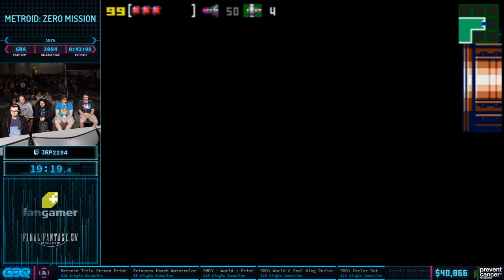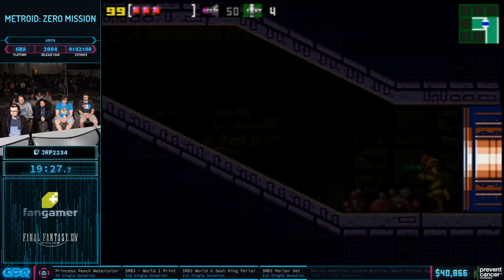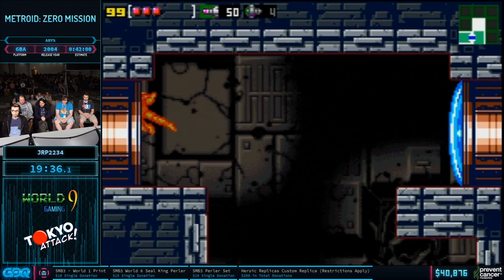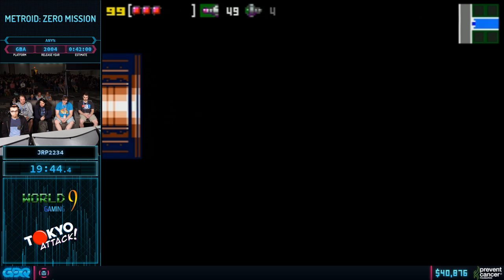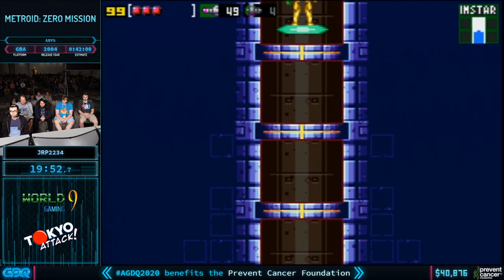Now that we have Speed Booster, we gotta go fast. The more important feature of it is Shine Sparking, which he's going to use right there. And unlike Super Metroid, it does not drain your health, so you don't have to think about that — you can do it everywhere. Also unlike Super Metroid, you can recharge your Shine Spark by hitting a slope and it starts running again. Zero Mission also added Ball Sparking, which lets you Shine Spark in Morph Ball form, and that comes into play a bit later.